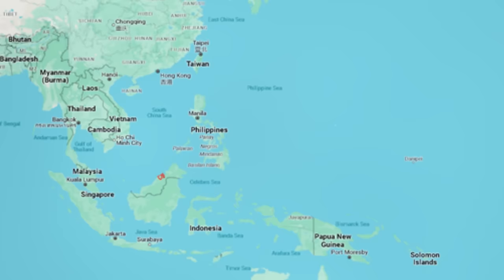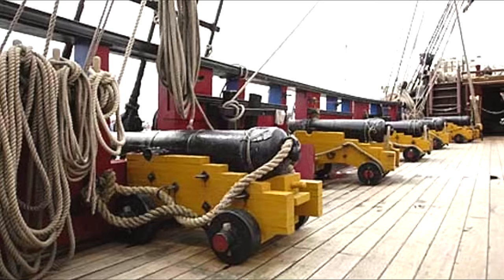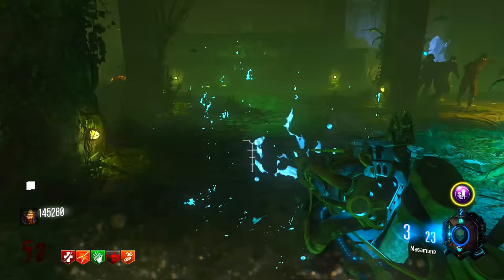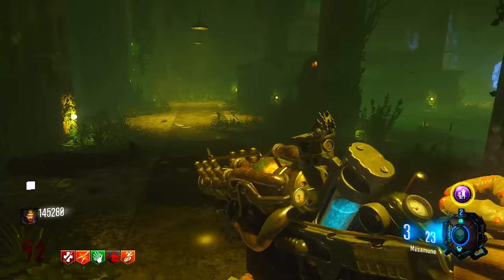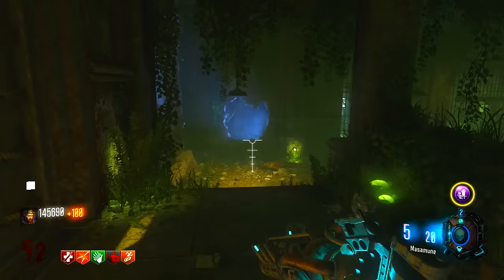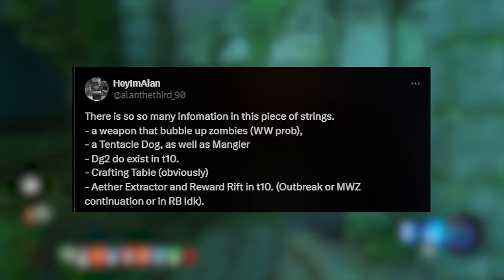Within Modern Warfare 3 Zombies, we know that Jack Fletcher enlisted on an island in the Pacific known as Terminus Island, so most likely these islands are one and the same. The map will apparently feature a deck cannon trap on top of a large ship. There's also apparently a wonder weapon similar to the KT4 from Zetsubou No Shima, as well as the Sliquifier from Die Rise, as it causes zombies to apparently bubble. There is apparently a tentacle trap and a new dog-type enemy that will also have tentacles.